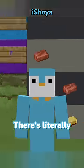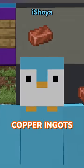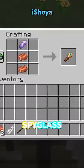Copper is obviously an F. There's literally only 4 things you can make with copper ingots: copper block, brush, lightning rod, and a spyglass.